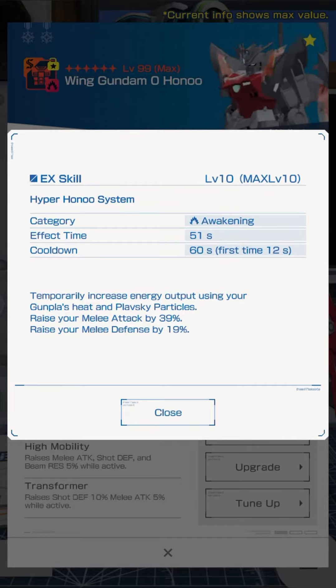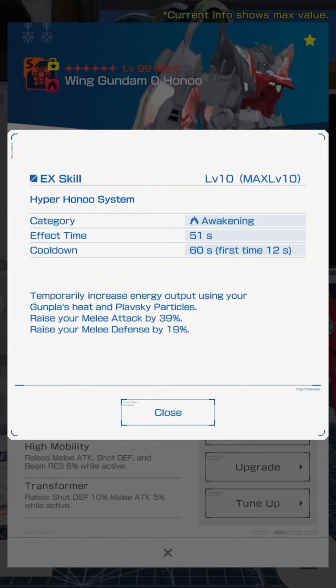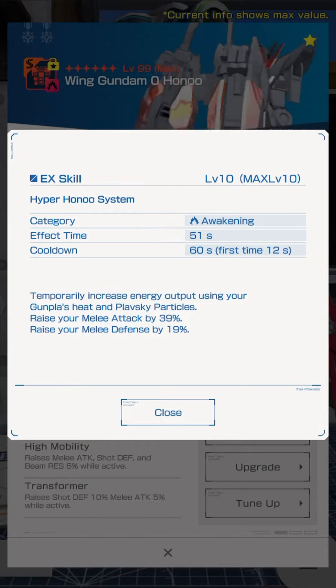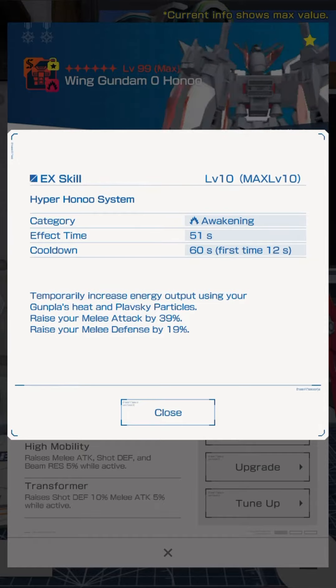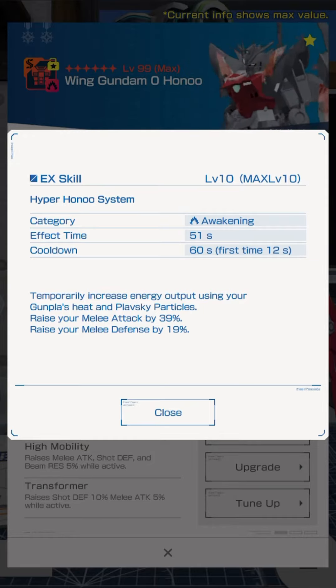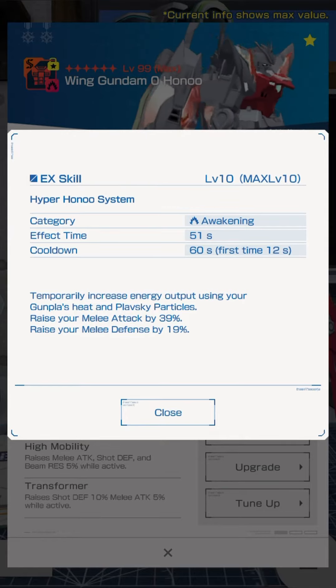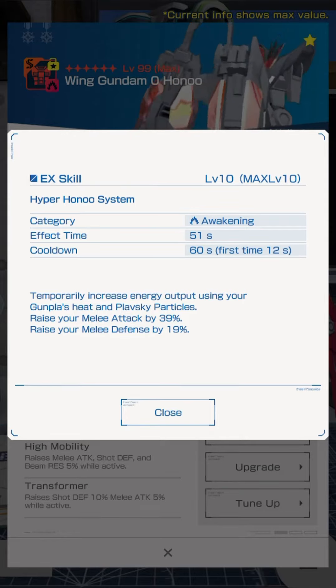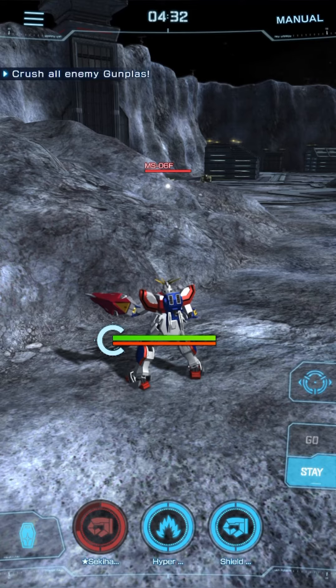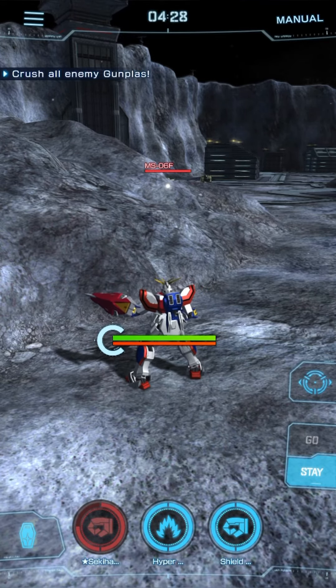Hey there, melee mashers! Today I want to check out a standard pool classic: the Hyper Hono system from Wing Gundam Zero. Hono — with the big flaming bird — even at EX1 it has a pretty high melee attack buff, and I like its favorable cooldown ratio. At max, it's going to be up most of the time, if not all the time. It has a really cool visual effect too when you use it.